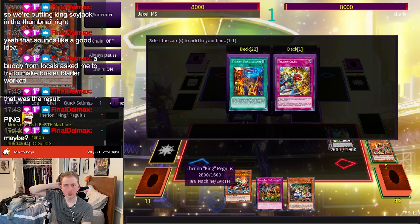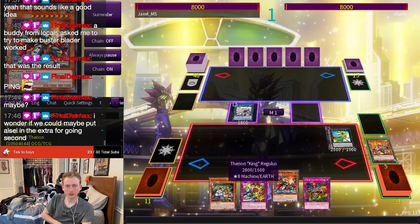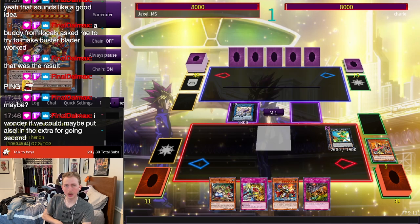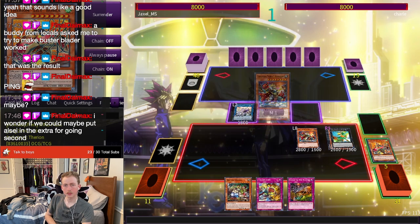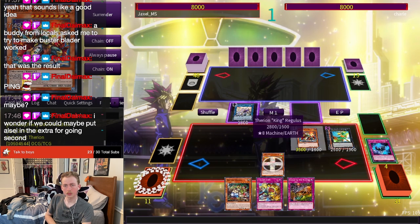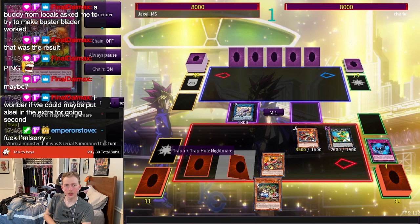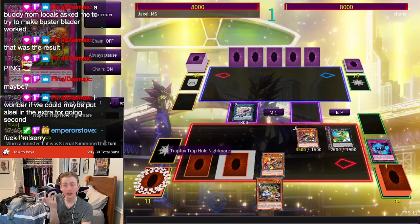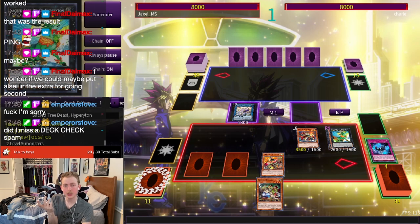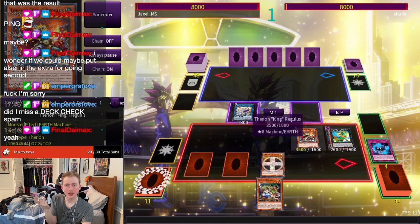Since we already have the Regulus we can get Cross instead. Now we're going to go Regulus. And now we have basically four negates — we got three monster negates, one of them could be a banish instead of a negate, and then one that's an anti.